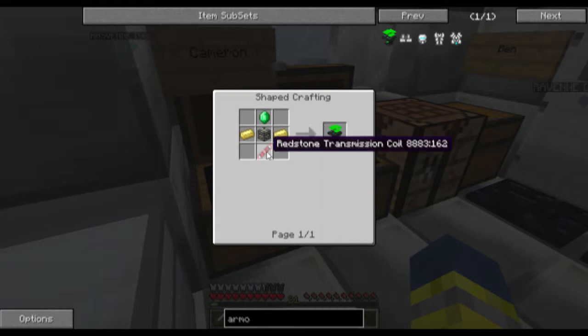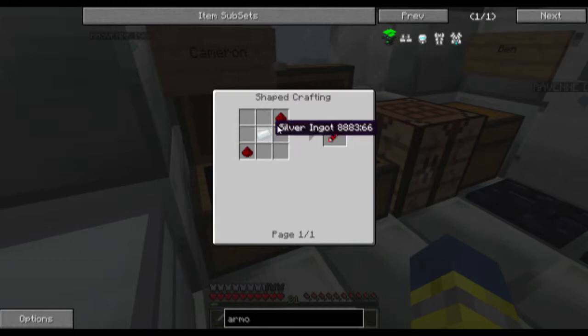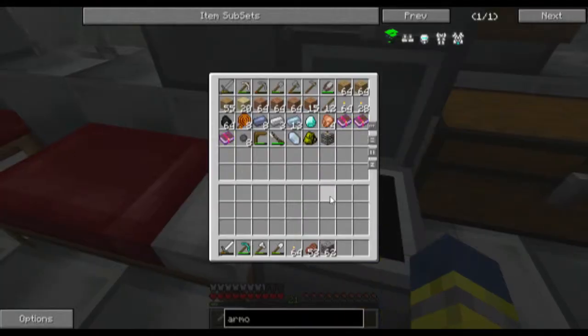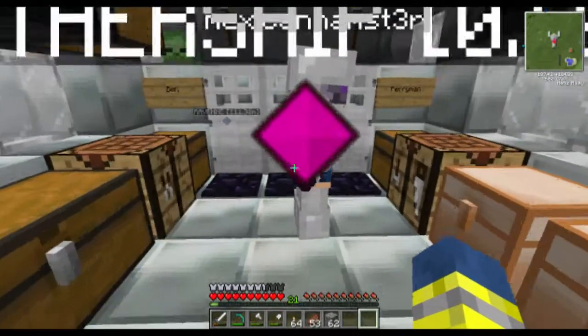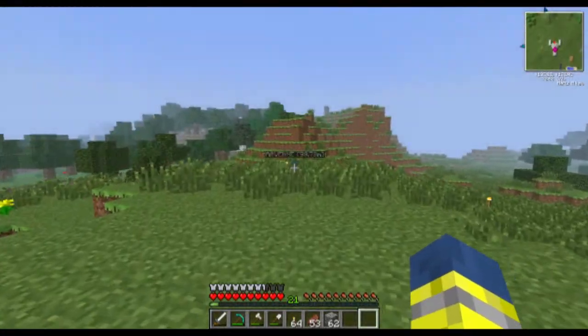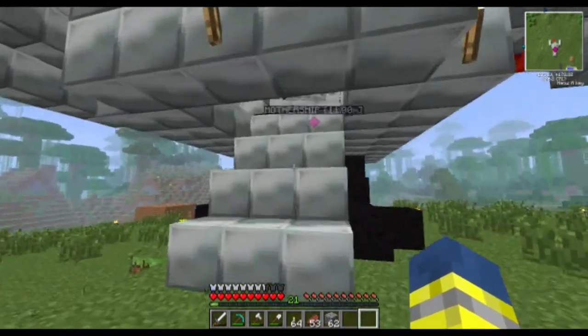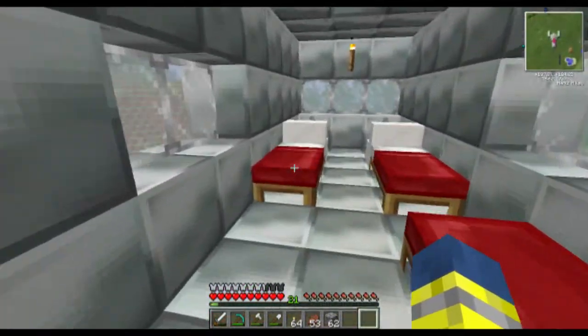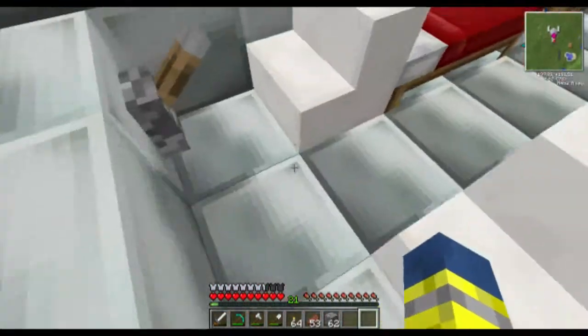That's what I'm assuming - redstone transmission coil. Oh, we need redstone. I don't have any, I wasted all mine making our little thingy. Oh yeah. Hey wait, can we go mining? I really need stuff. Oh here we go, I need this - the NASA workbench.